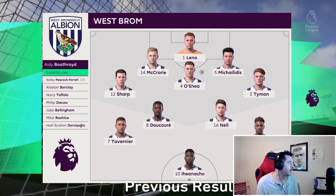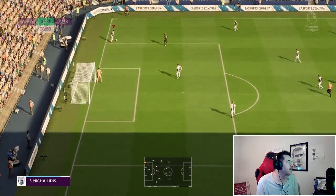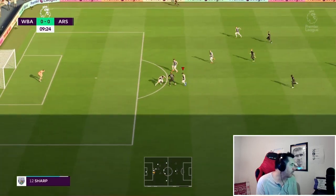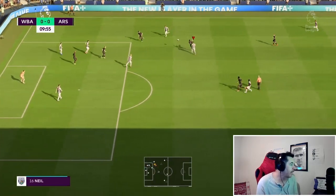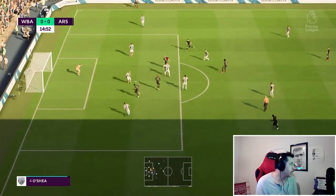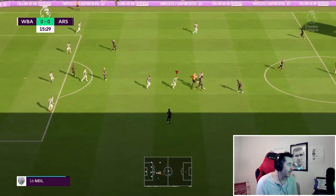We line up in the regular 5-4-1. In the opening minutes, Osimhen takes flight and Michaelidis shows his strength to muscle him off the ball — a good start for the Greek centre-back. At 9 minutes, Sadio Mane plays it over the top looking for Osimhen; O'Shea gets a foot on the ball and Sharp clears. Michaelidis picks up another interception on Zanotti at 15 minutes. Odegaard lays it off — good block, another block by Michaelidis — that's 2 or 3 interceptions already in the opening 15 minutes. We win a free kick.